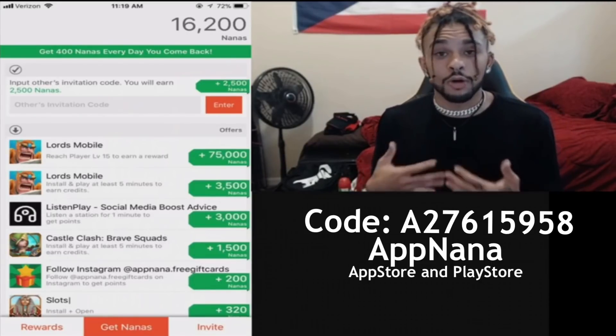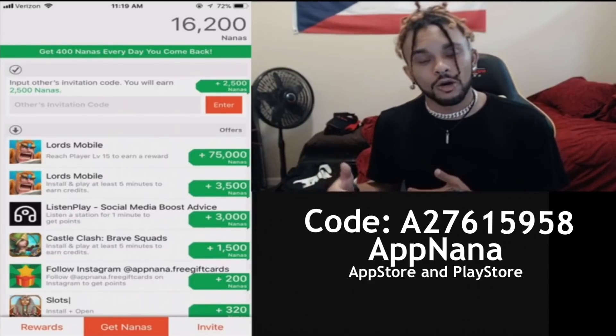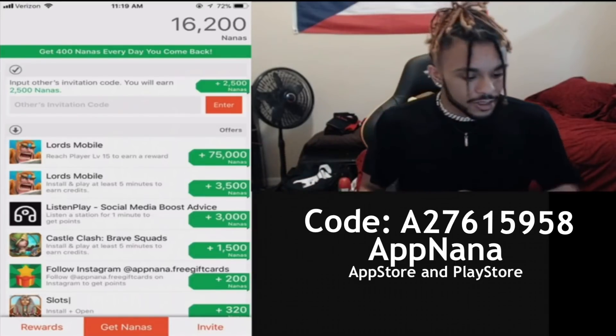Because we both get two thousand five hundred — so if you download this app and you put in my code, you get two thousand five hundred and I get two thousand five hundred. Five thousand total, it's insane. Check this out.